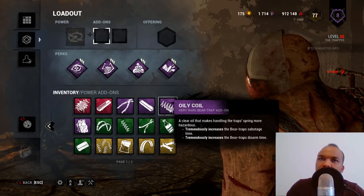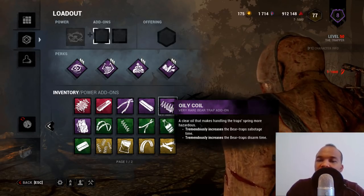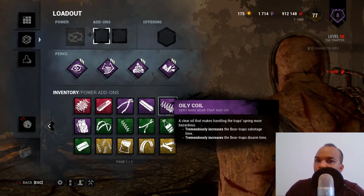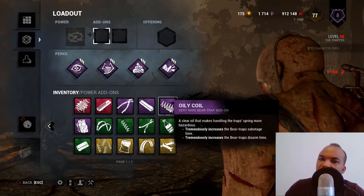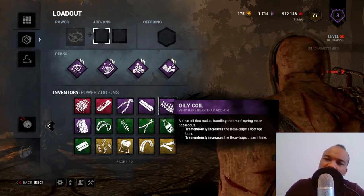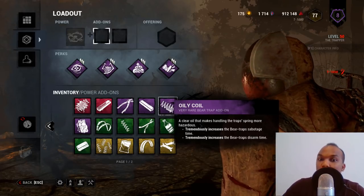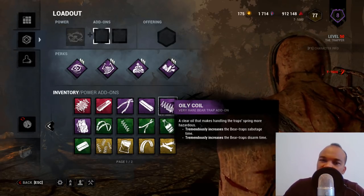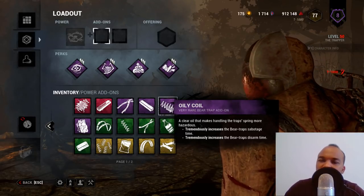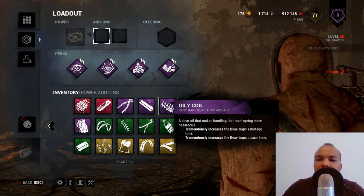Nowadays most survivors don't run Saboteur, and even if they have a toolbox they'd rather use it to fix gens or sabotage hooks. Even with the Oily Coil, the extra disarm time is just a few seconds and won't really change the outcome of the game. So the coil add-ons are the ones to avoid when playing as the trapper.